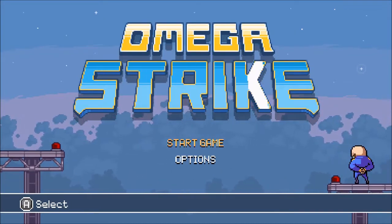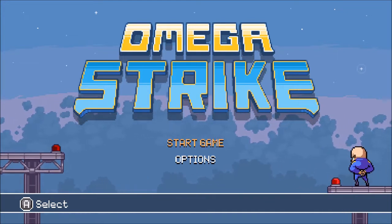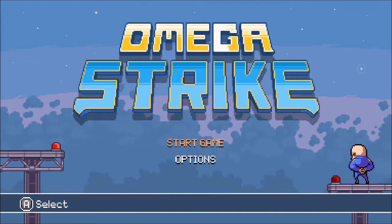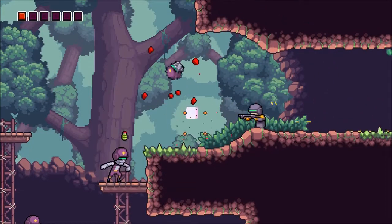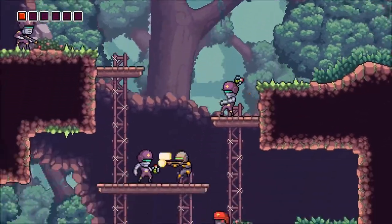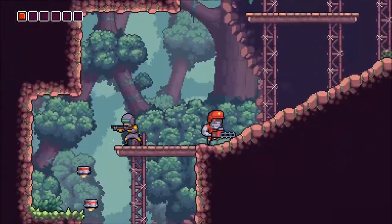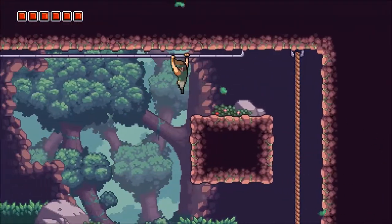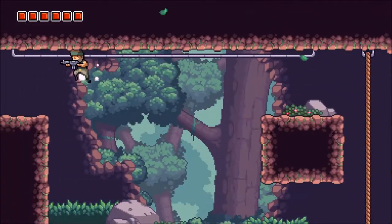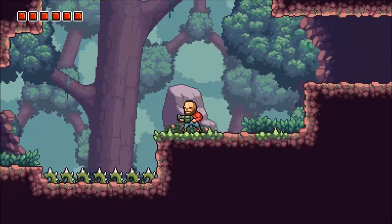Hey there, good afternoon and welcome back to another video game review. Today I look at Omega Strike by Wivelyware on Nintendo Switch. From the folks that brought us Random Heroes on mobile, introducing Omega Strike. This is a high resolution game in the same vein with added fun. Switch between three characters at any given moment to utilize their strengths. Save the world from Dr. Omega and his mutant army in this run and gun title. The eShop icon looks great and should attract many to find out what this game is all about.